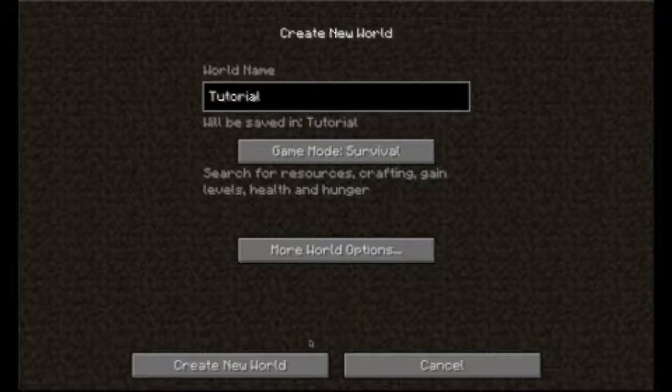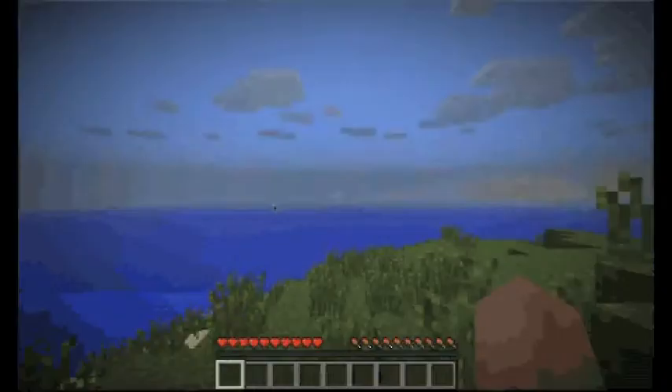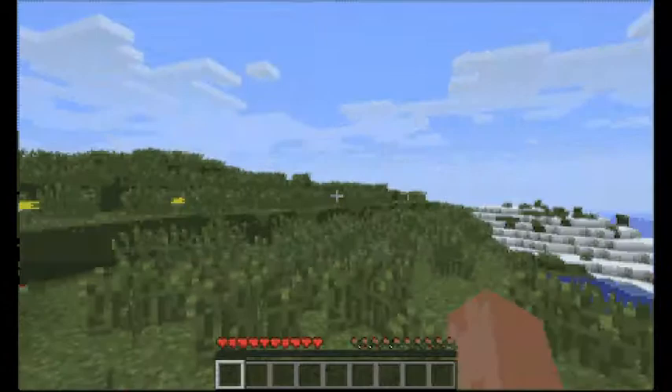I'm going to do default. So basically when you first start out you want to get your bearings. You want to make sure you know what's around you first, like in your direct vicinity from where you spawn. You don't want to run too far away because if you do happen to not get situated and get killed, you really can't be close to your spawn. So first thing you always want to look for is wood.